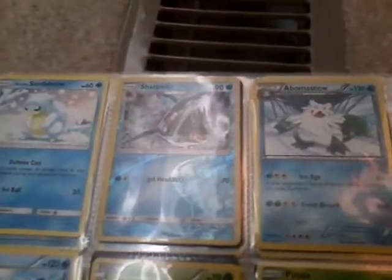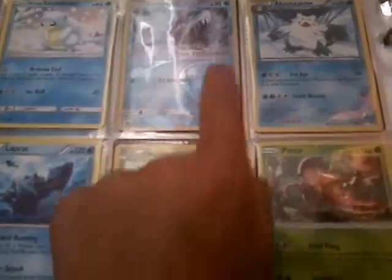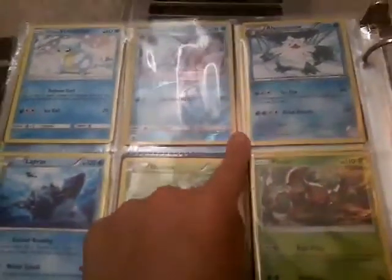We have a holo Nidoqueen, an Alolan Sandslash, a reverse Sharpedo, an Abomasnow, and a Lapras. I got the reverse rare Sharpedo, the Alolan Sandslash, the holo Sharpedo, and the Abomasnow all from one Dollar Tree pack.